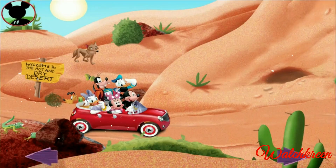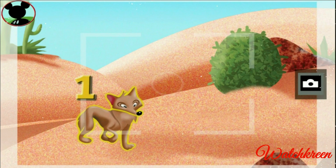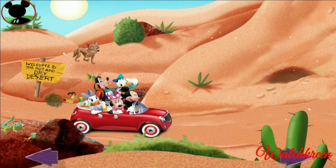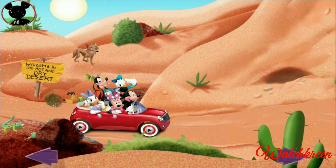Gosh, there aren't any dolphins here. I know — I'll take pictures of desert dwellers instead! First, I'll look for one desert animal. Can you find one animal? Touch the animal to get a closer look. That's a coyote! Is this one animal? Touch the animal to count it. One! Great job. Now tap the camera to take a picture. Say cheese! That's a great photo, Mickey.